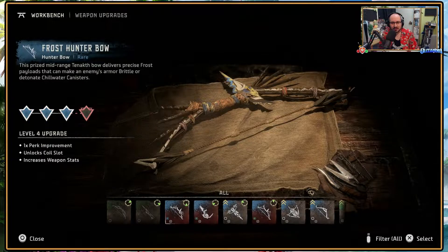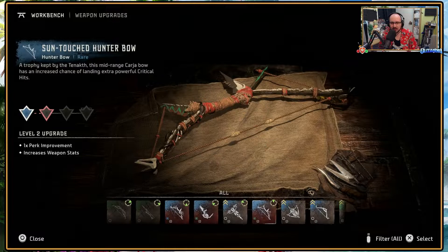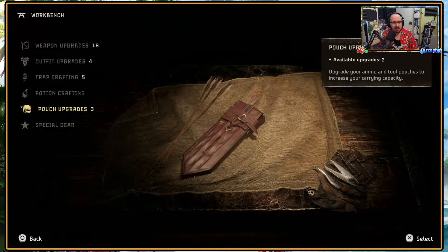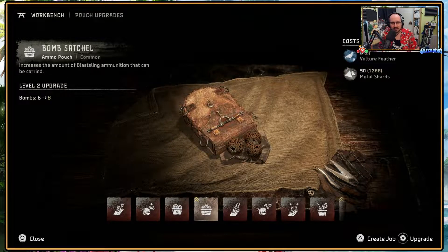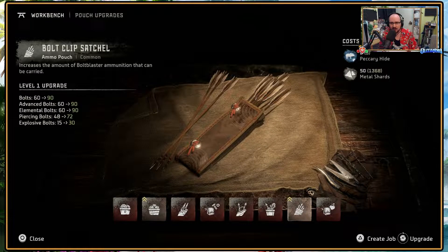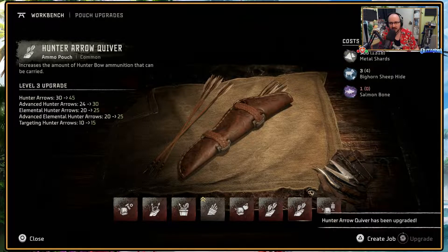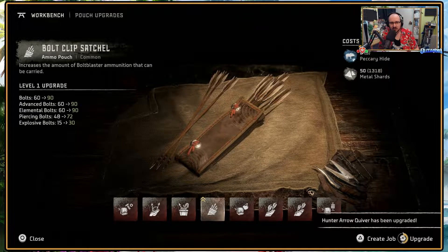So I've definitely got some more upgrade stuff — the frost hunter bow still has most of it below the back sack, so I just need to fight a ton of bettabacks. Pouch upgrades: we've got free ones because of animals we've been shooting. Vulture feathers gets us a bob upgrade, picari hides gets the boat clips actual up, and picari bone and rabbit hide gets hunter air quiver — way more pertinent to us. Obviously I'm going to do them all.